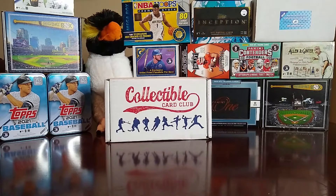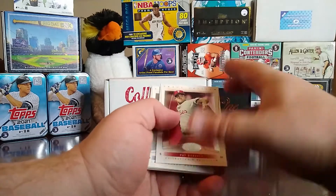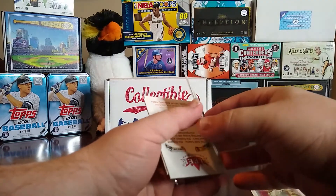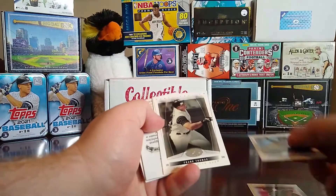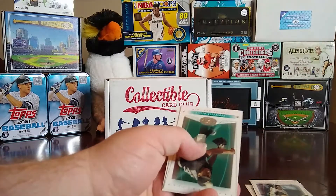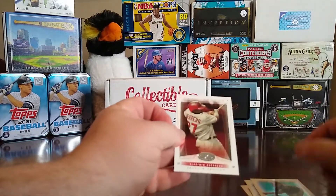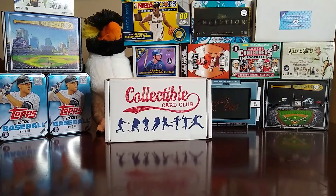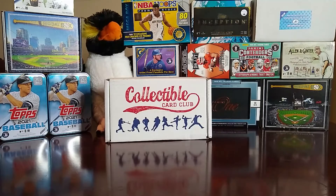Let's see what we get in our second one. This looks like the same pack — Pat Burl, Eric Gagney... looks like we got two of the same packs here. Frank Thomas, spacer, Dontre Willis, and Vladimir Guerrero. We got two of the exact same packs. I don't know what that says about collation, but that's strange. I don't think we've had this out of these boxes before.